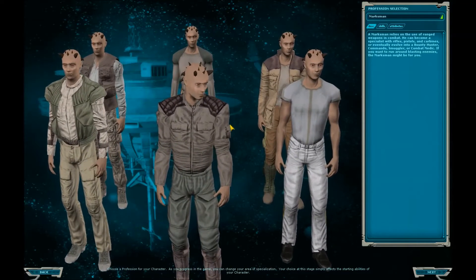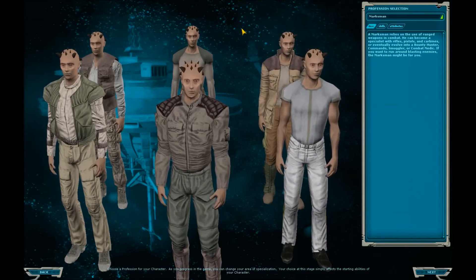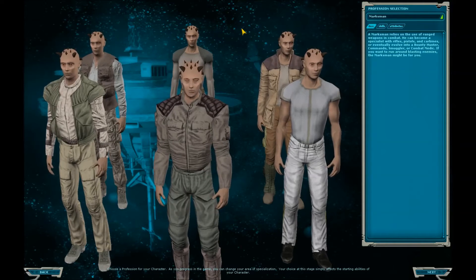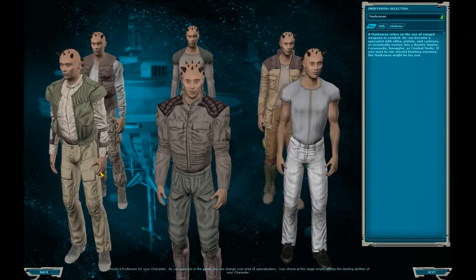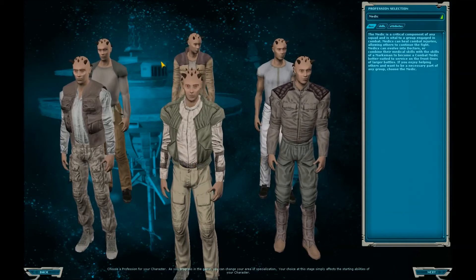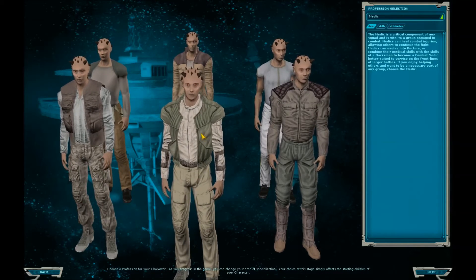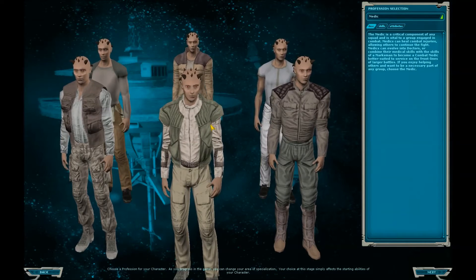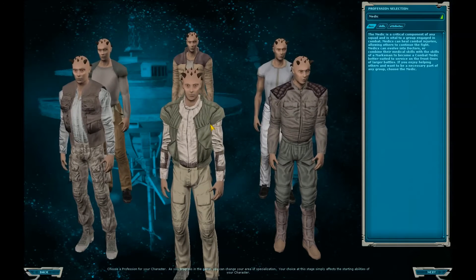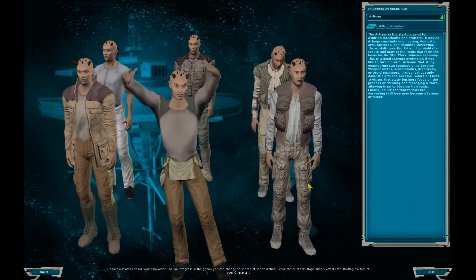Now we have the Marksman, which is just your ranged combat character. You start off, you can use rifles, pistols, carbines. Depending on which one you go, it determines which experience and which tree you'll gain. If you want to go Master Marksman, then you've got to be good with all different types of ranged weapons. Next is the Medic — this is kind of self-explanatory. You can heal people's wounds, which are different than damage — I'll explain that later. These guys go into Doctors or Combat Medics, where you can do damage and heal, or solely do healing. Doctors can also buff — enhance people's action and health by extreme amounts so you can go fight harder monsters. Kind of mandatory at higher levels.